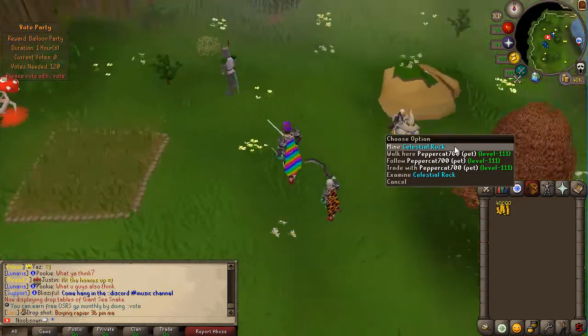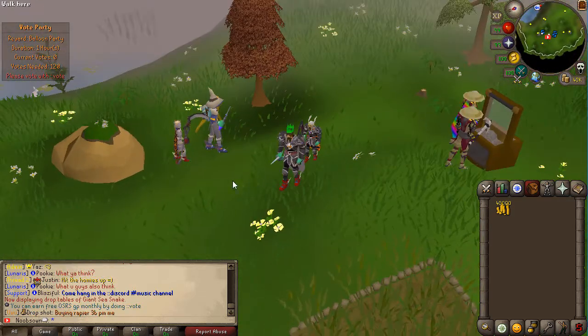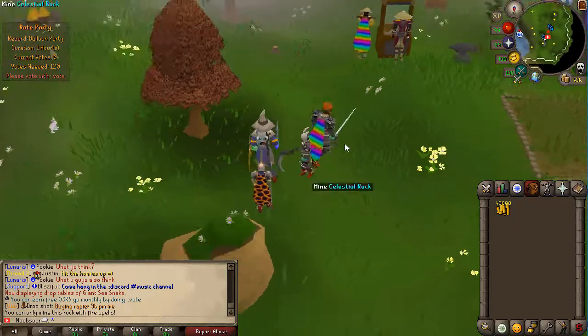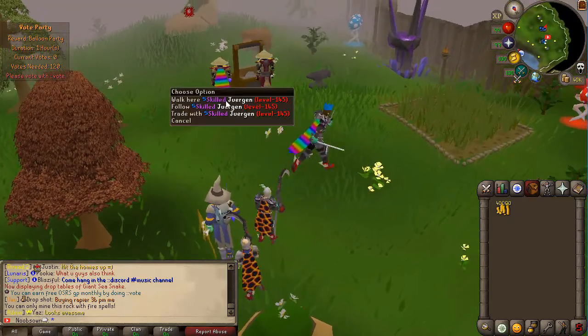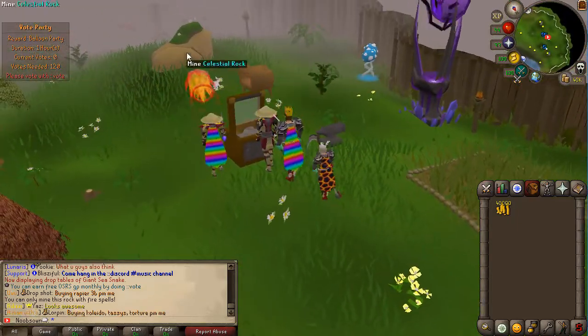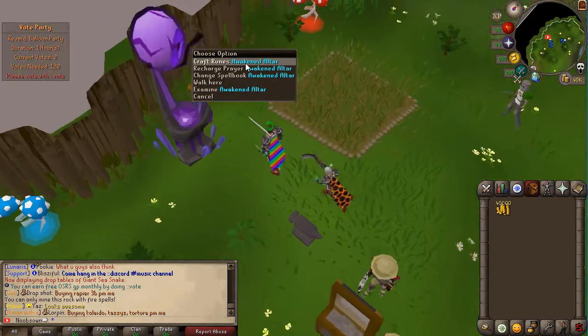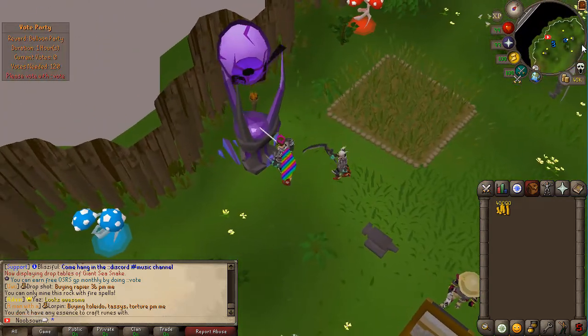Besides that, you have a celestial rock here, which is something I haven't seen before. To mine this celestial rock you actually need to use fire spells — I haven't seen that mechanic anywhere else. Someone is doing it right now and it looks quite nice, something super unique. You can also craft runes on a cool custom altar here, so that's very nice as well.